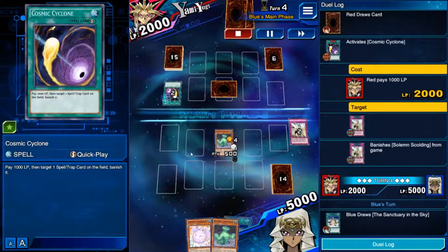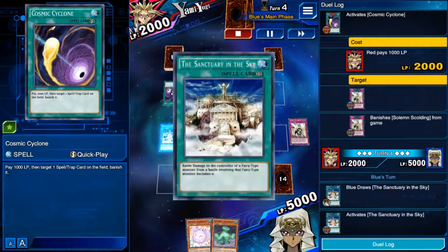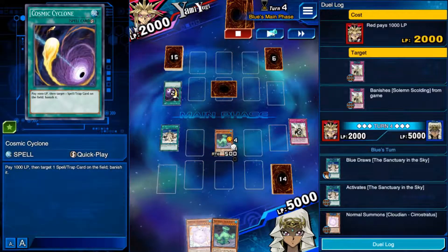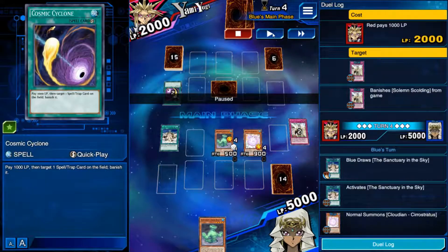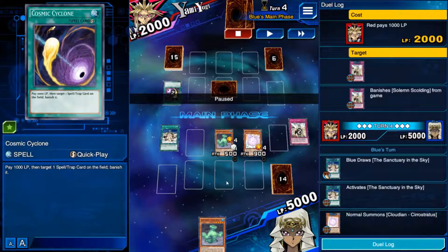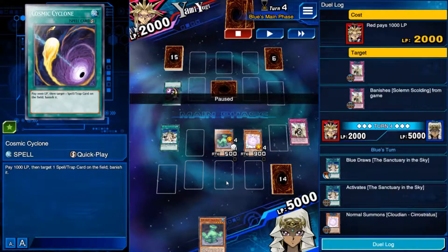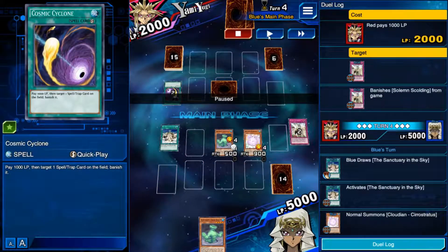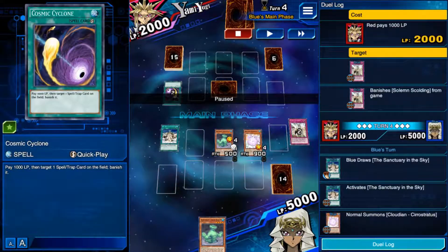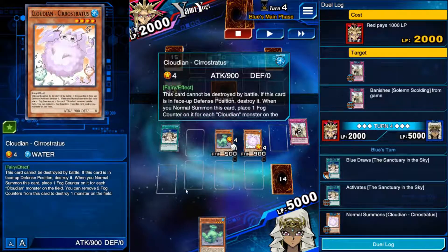We have the Scolding for a negate. Unfortunately he has another Cosmic Cyclone — it's not worth activating to negate it because you are taking 3k damage just to negate a Cosmic, not really worth it. Thankfully we get another Sanctuary in the Sky. This could have been used as a searcher to discard and search it from the deck. We essentially have six copies of the field spell so it's pretty consistent to get it. Now we can go into Cirrostratus.